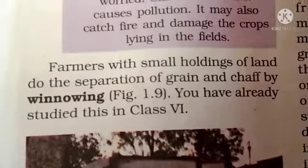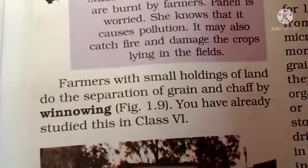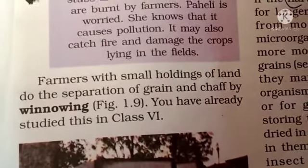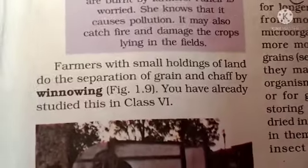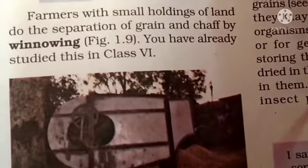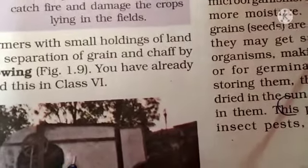Farmers with small holdings of land use the process of winnowing for separation of grain and chaff. In winnowing, the chaff is separated from the grain seeds.